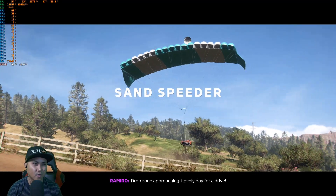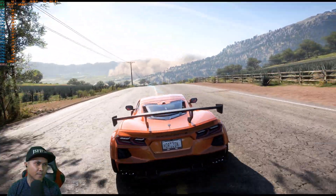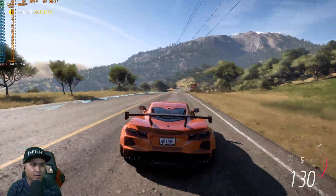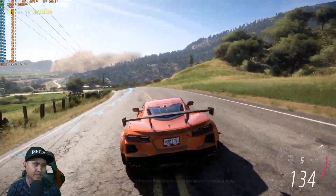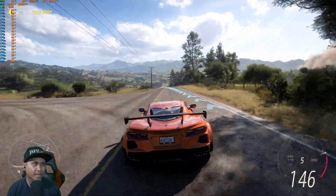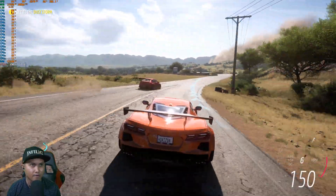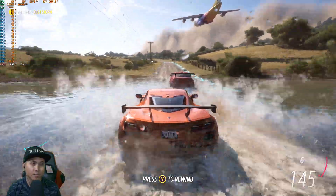We have some trees and foliage. So with DLSS 3 right here — for those who don't know what DLSS is, it's NVIDIA's upscaler that uses AI technology. That's why we're getting around 160 frames per second right now — 156 at 4K with full ray tracing. That is unheard of. This looks pretty darn incredible.